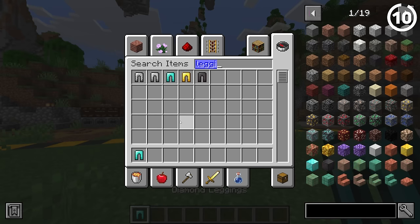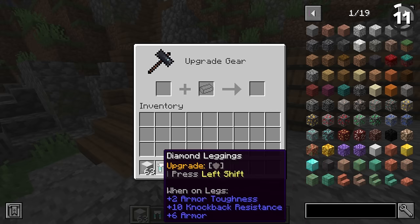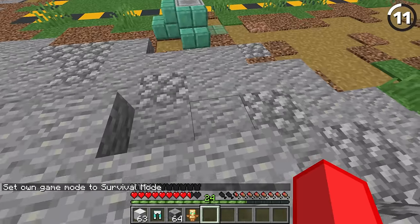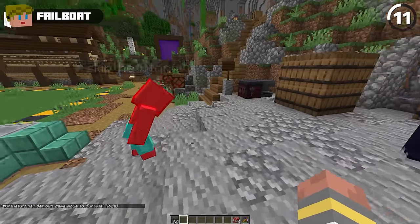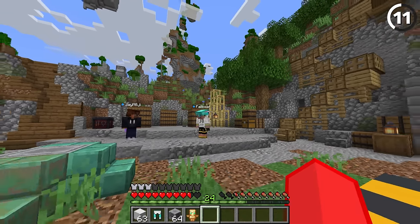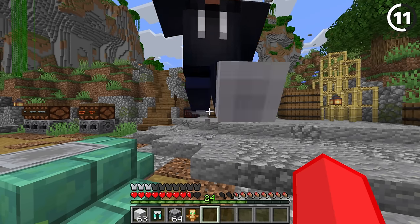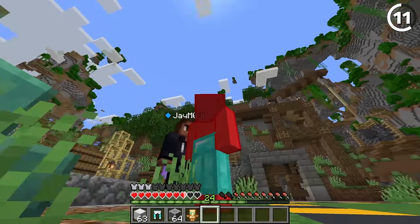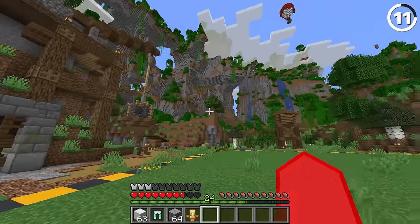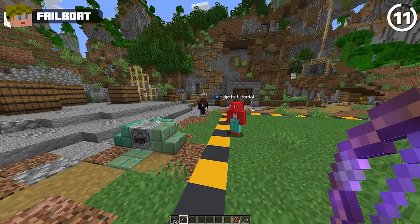Time to upgrade some diamond leggings. So diamond leggings with iron can make iron diamond leggings — Sturdy Legs. Now I got sturdy legs, dude, I'm getting sturdy with it. This will give me even less knockback. Hit me. No knockback, fellas — he doesn't move at all. I am now a punching bag. Wow, it really does go nowhere.